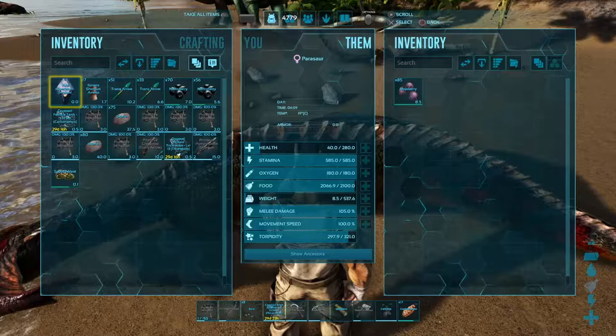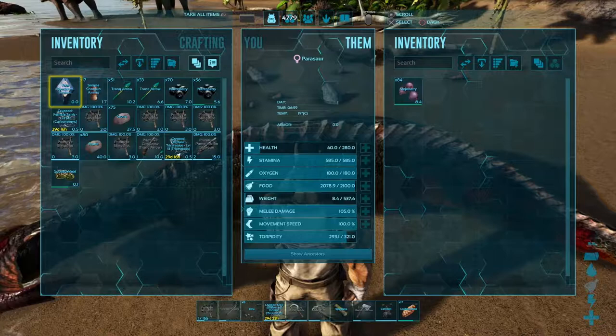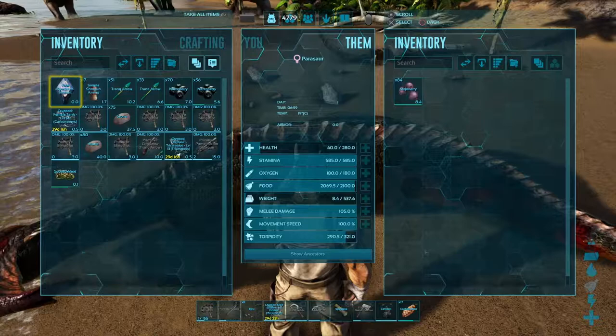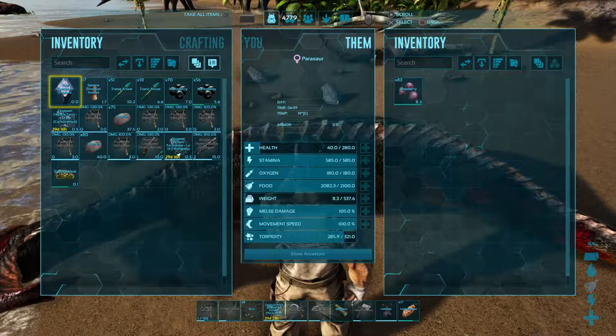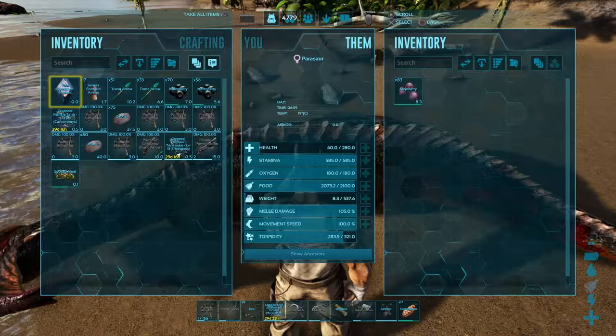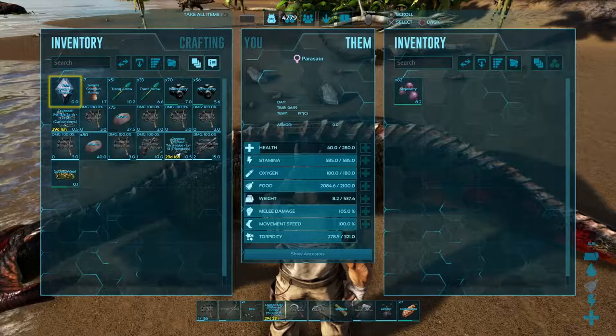Another quick look around and we'll check out its stats. It's got 280 health — I actually took quite a lot of health off it with the slingshot stones and it nearly died, so be a bit careful there. Stamina is quite important: they have a lot of stamina at 585, it doesn't drain quickly and regens very fast. Weight is important for these guys at 537 — I might work on that. Melee damage is 105 and movement speed is 100.